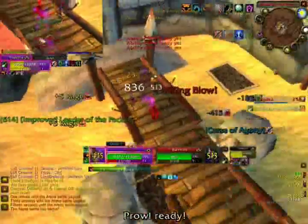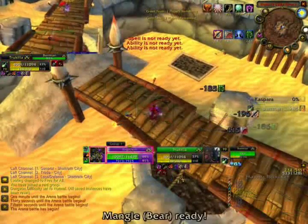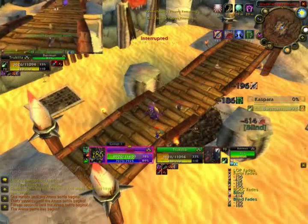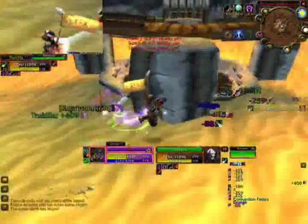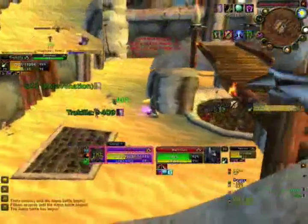Notice here that I'm using 2-piece Tier 6 which allows me to do a pounce, mangle, shred, rip combo in just about the time that he's stunned, so it puts out a lot of damage really quick. After the Warlock drops, just heal up, stay alive, and usually the Rogue will just AFK out.